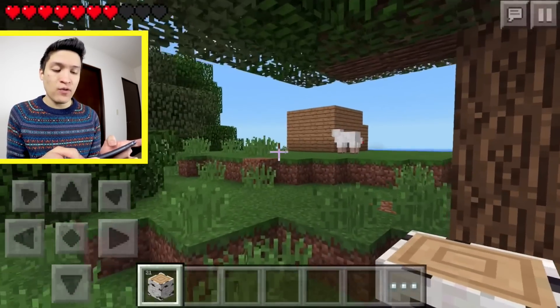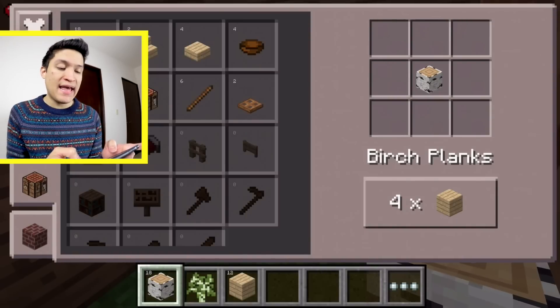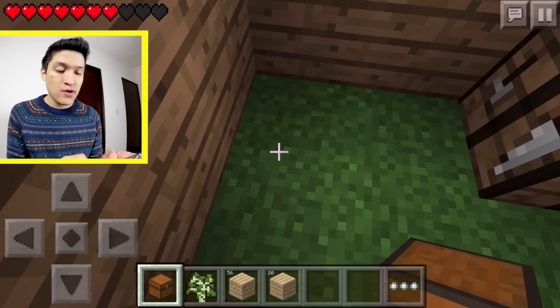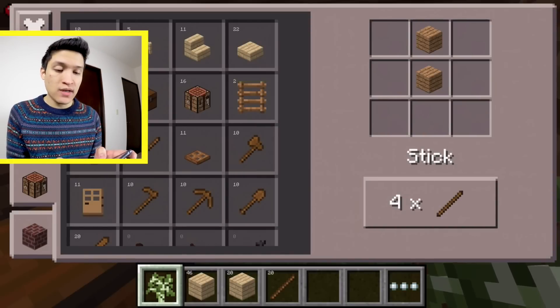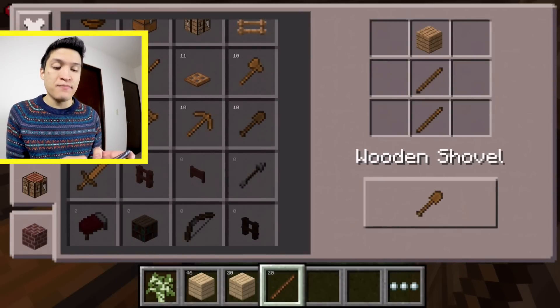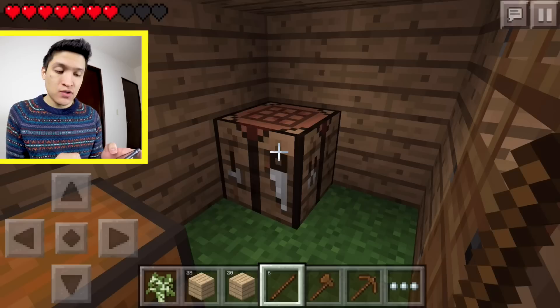I have a bunch of wood now. First I need to turn all this wood to planks, then I'm going to make a chest and place it. Then I'll make a bunch of sticks — about 20 — and craft some tools: a sword, a shovel, a pickaxe and an axe. I'll make two of each.